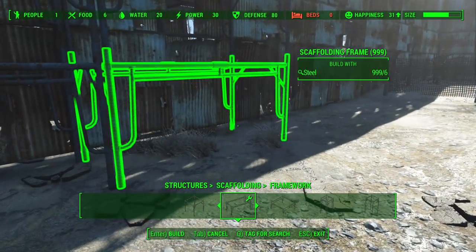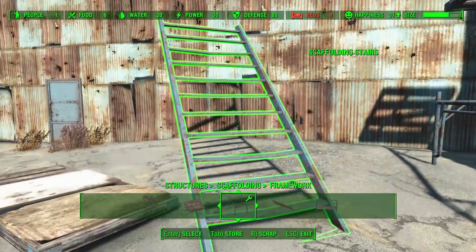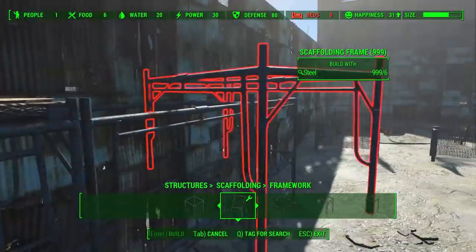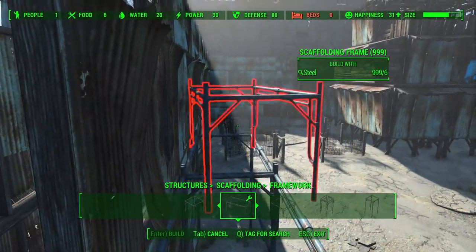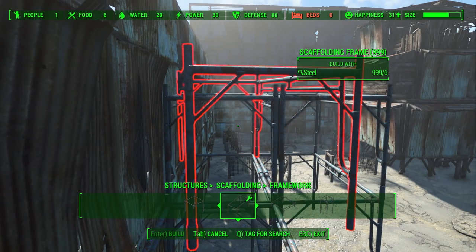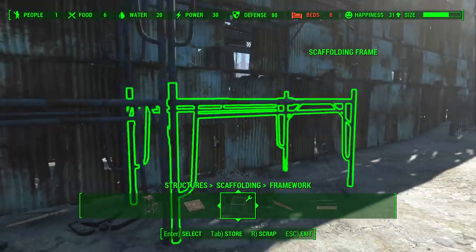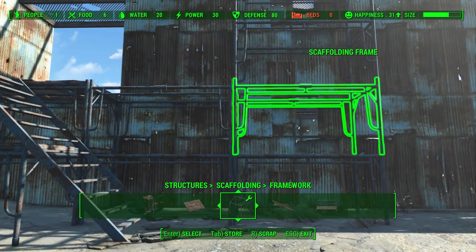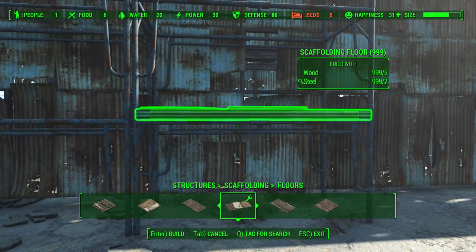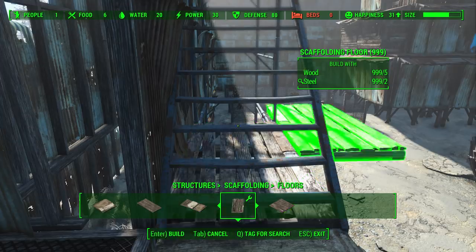Once it actually lets you snap, you're good to go. Build it two stories high so it leads up to the second-tier wall, and then you're done. Add railings around it — I prefer metal railings with scaffolding personally; the wooden ones look odd together, but they get the job done. You can use mods if you want something better. And look at the size meter — even with some stuff already built inside the settlement, the wall takes up a fair chunk. If you want to do this pure vanilla, keep it the same size as mine or you'll set yourself up for disappointment.